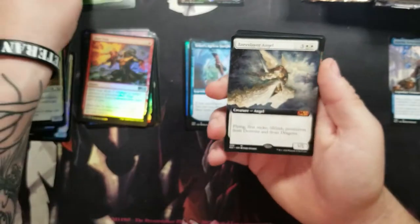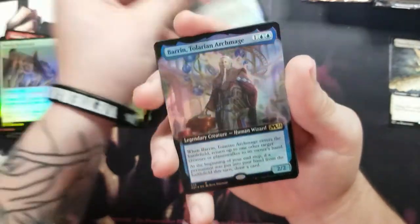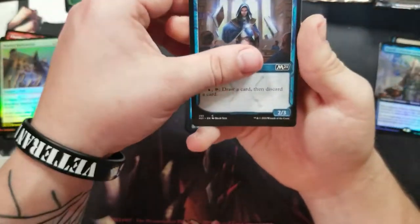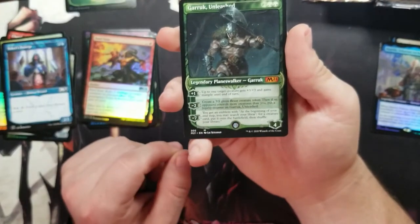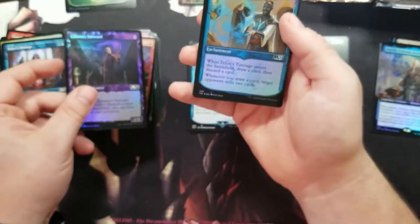We got a full art Baneslayer Angel — that's pretty epic. I like that. I've also got a full art Speaker of the Heavens and a full art Baron. That's a lot of full arts in one pack. Onto the next — we got a Garruk, pretty sweet. And we got the first Teferi's Tutelage. Garruk looks very nice.